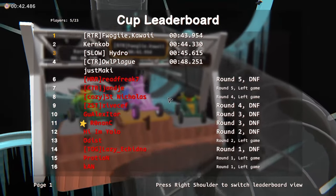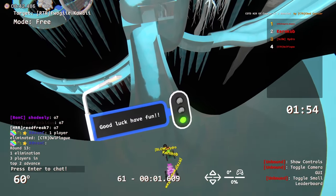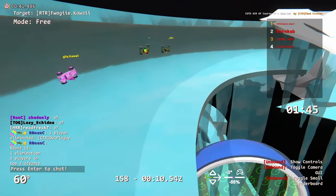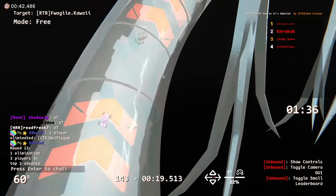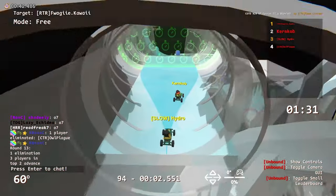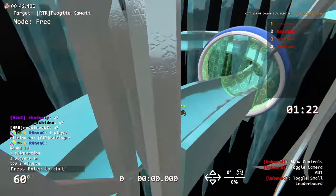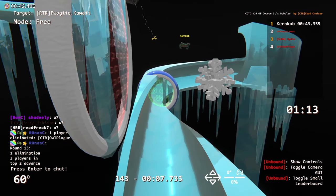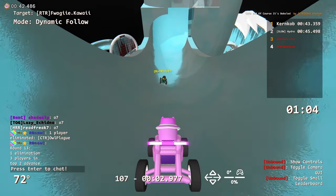Kerncob seemingly the favorite being the already four-time Cup of the Day winner, as well as one of the best players on ice in this game right now. Froggy puts down a 43.9 — they've been putting down very good times in the past three rounds. Hydro, another ice master of recent days. Kerncob and Hydro have been collaborating on a lot of challenging ice maps. All three going for fairly similar lines. Hydro had a little bit less oscillation at the top of that half pipe section. Kerncob improves to a 43.174, and Froggy's 44.1 knocks Hydro out with a third place finish.